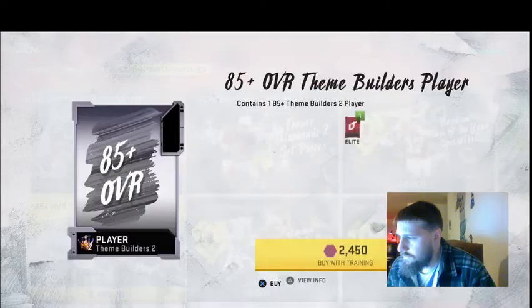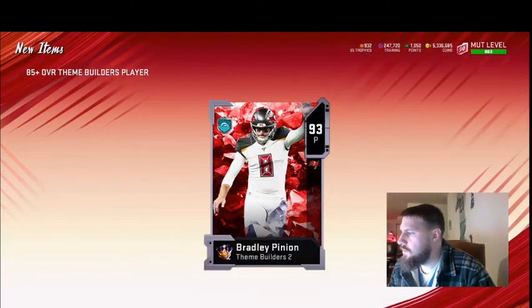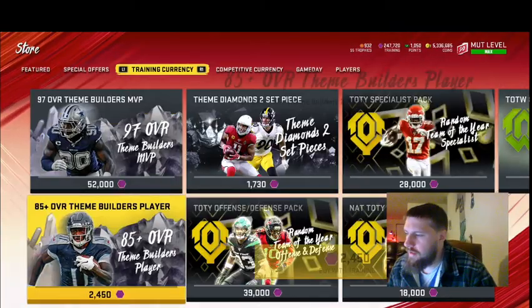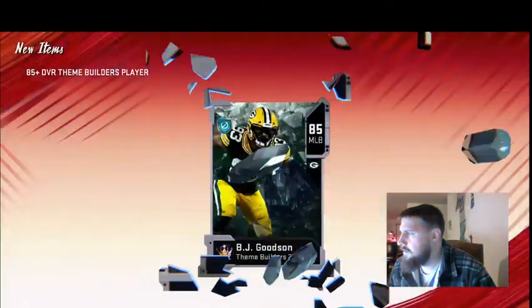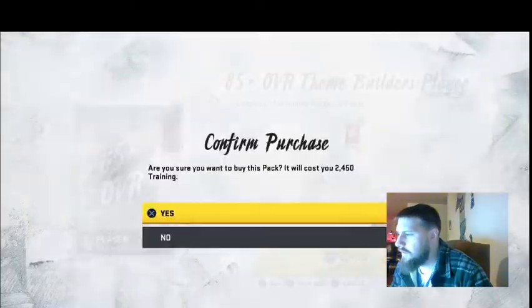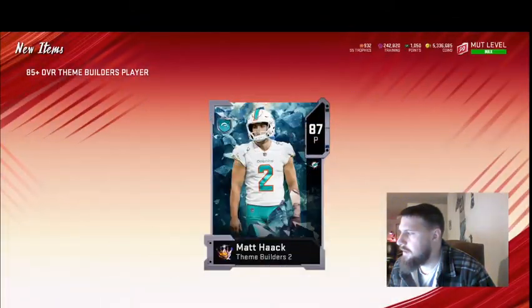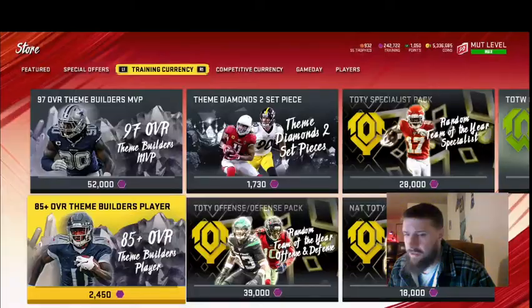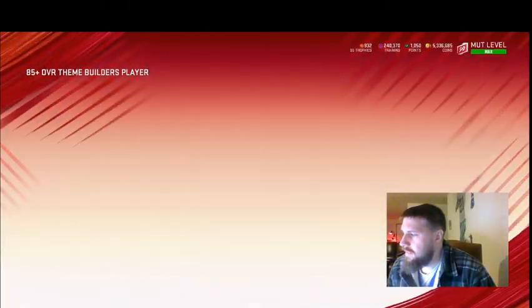The best strategy right now is to actually snipe the 87s for 11k or less — you have to sit on it for a little bit, but I've gotten a couple snipes at like 9k. There's a few that have been closer like 10.6k, but you can definitely get it under 11k if you sit on them. The 85s are going for about 10k as well, I guess because of the sets that you have to put them in.